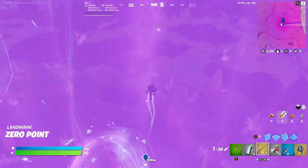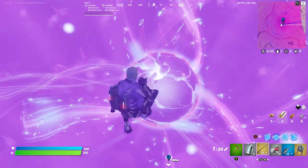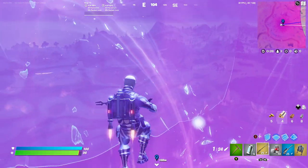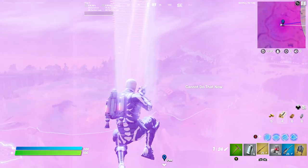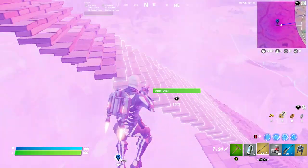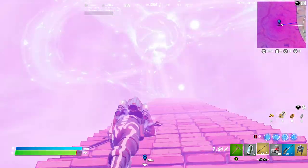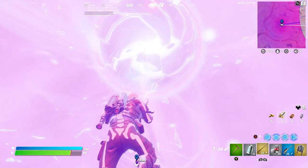Just keep doing this a few more times. As the storm keeps closing in, it should eventually become a 10-ticker, but you will be able to survive any storm tick because the Zero Point heals you to 100 every single time. Even if you get sent downwards, try your best to use the jetpack to get back up. It's not that difficult at five-tickers, but it becomes increasingly difficult once you hit the 10-tickers.